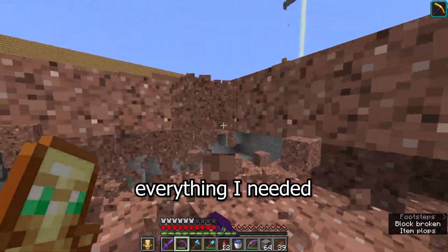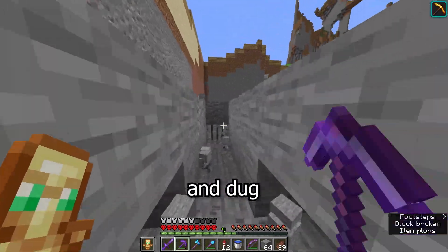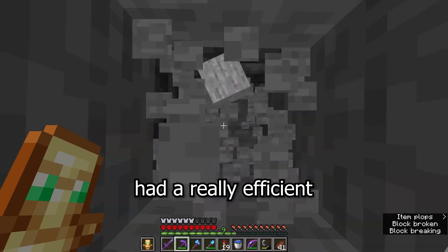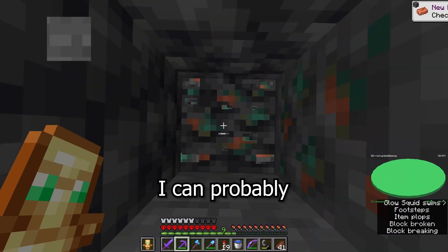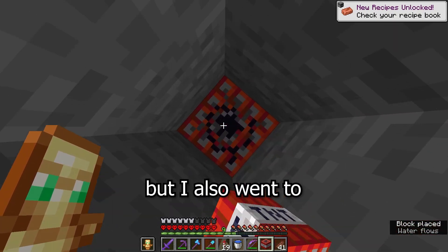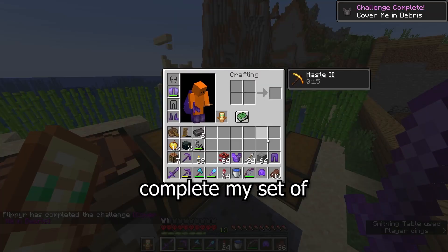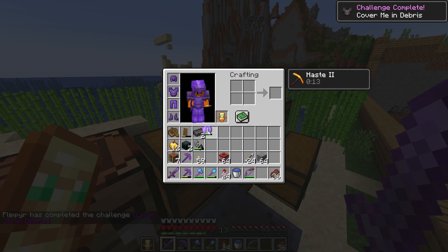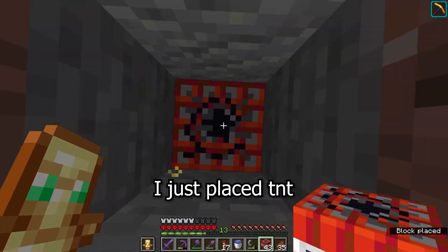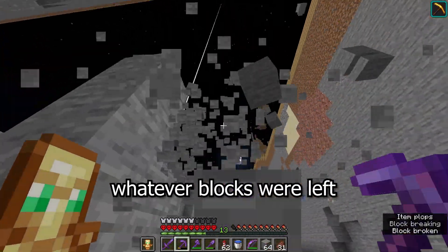Now that I had everything I needed to carry on digging, that's literally all I did — I just dug and dug and dug. But now that I had a really efficient creeper farm, I thought I can probably speed up this process with some TNT. And not only did I blow out my pit, but I also went to the nether and did a bunch of netherite mining, so I could fully complete my set of tools and armour. With this new confidence, I had the whole mining thing under wraps. For the next few real life days, I just placed TNT, lit it, ran away, came back and mined whatever blocks were left.